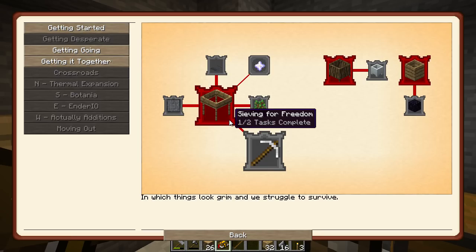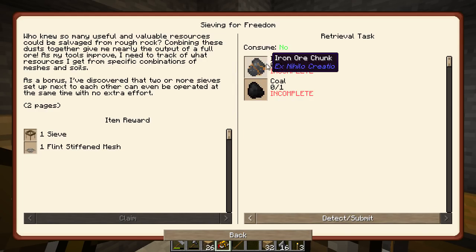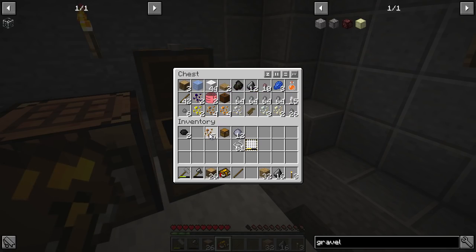So now we're on to 'Getting Desperate' and 'Sipping for Freedom'. We need one iron ore chunk and one coal, so I think we've got enough to make that.